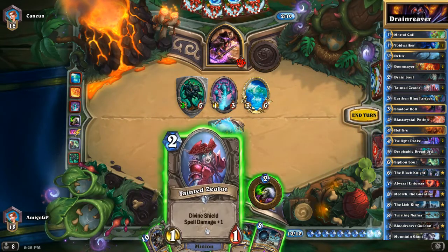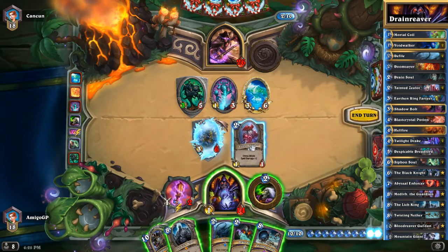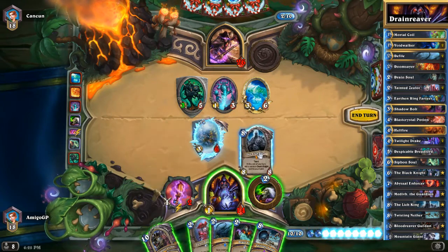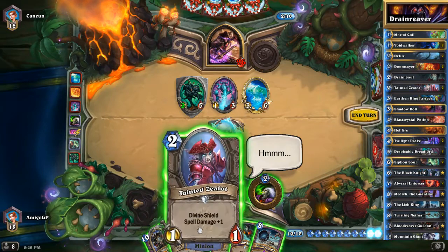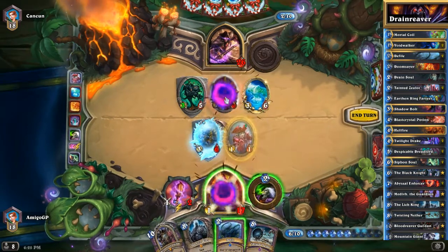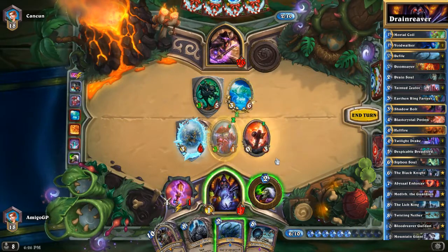Is it good to play Twisting Nether here? I could stall, or I could play the Lich King and maybe draw into something more interesting. Or maybe I could play Tainted Zealot and kill the Ice Walker with Drain Soul — and that is the thing I'm going to do here, because Ice Walker could be very annoying if I'm playing the Lich King.